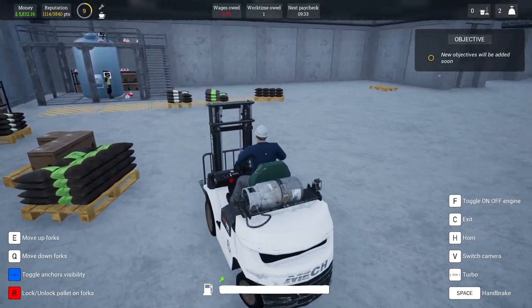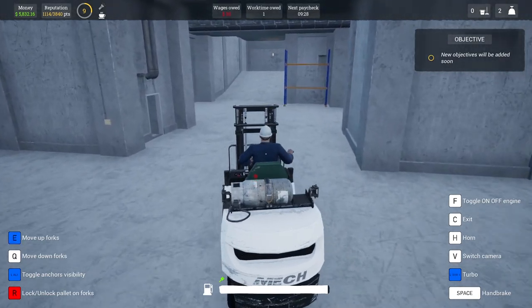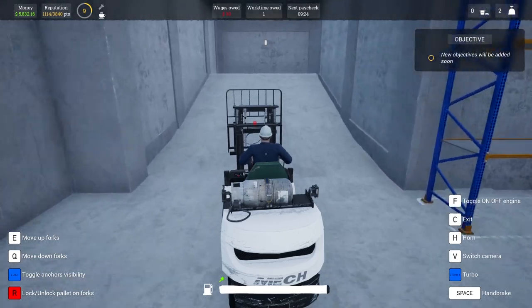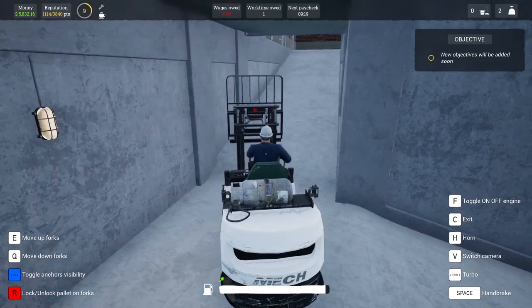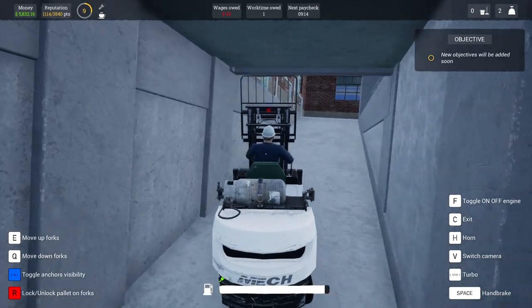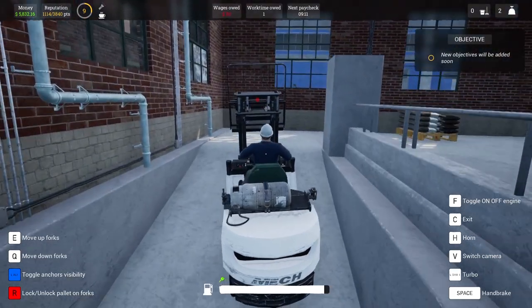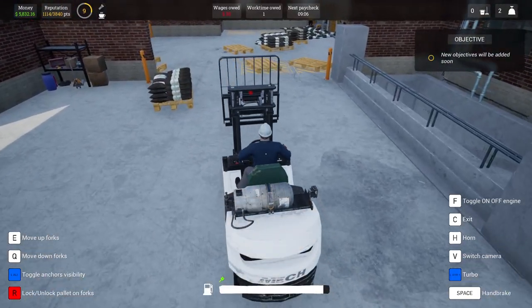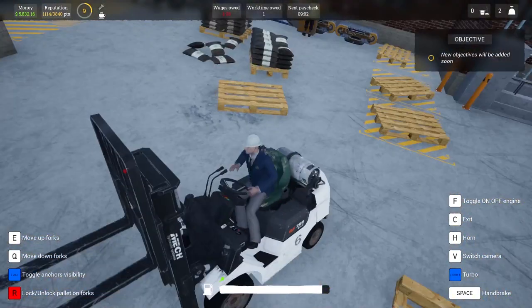I might go and get some bottles because I think that's the next thing we're going to need. We've got enough for this batch of beer, but we're going to need about 1,000 bottles to bottle all of it. We're good for crushed malt, we're good for hops, we're good for yeast. It's bottles now.